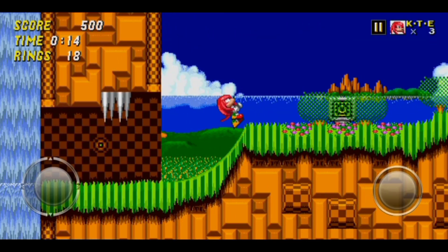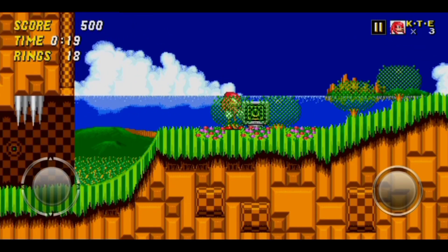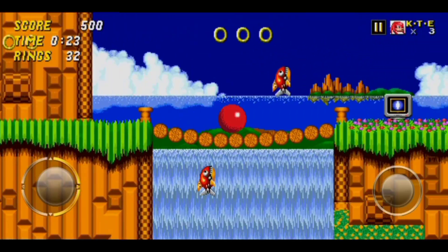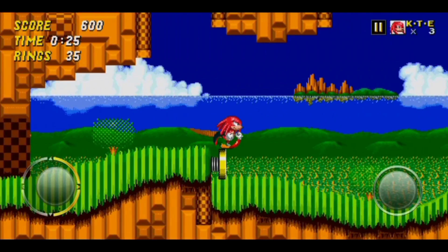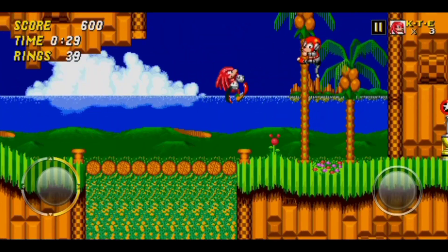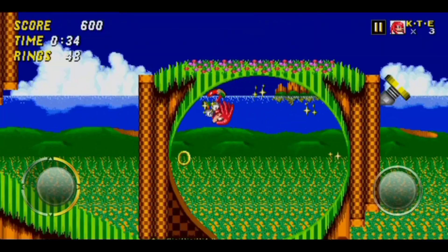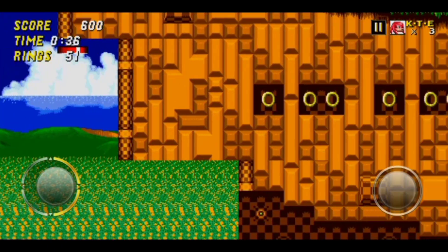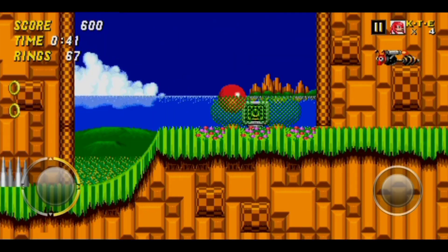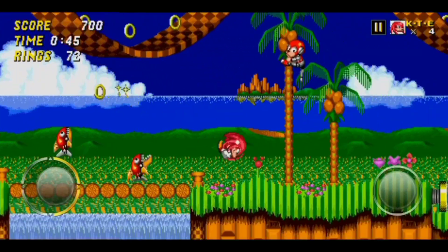I didn't think that they had Knuckles in this game. I knew you can play with Knuckles in Sonic 2 some way, somehow, but I didn't think they would have it in the mobile. Because I think in Sonic 1, you had the option of playing with Knuckles and Tails, but I think you had to complete the game with Sonic and get all the Chaos Emeralds. Then you can play with Tails and Knuckles. But in Sonic 2, I can automatically play with Knuckles, or I can play with Sonic and Tails. I just chose to play with Knuckles.